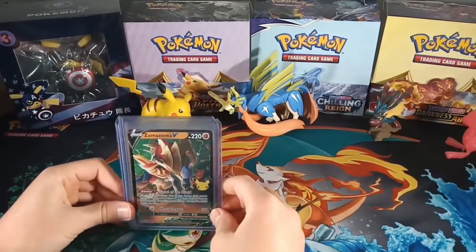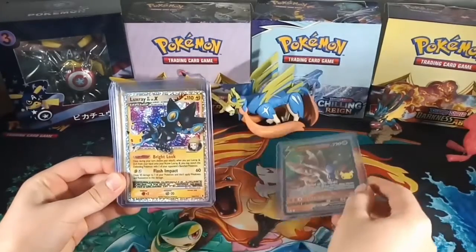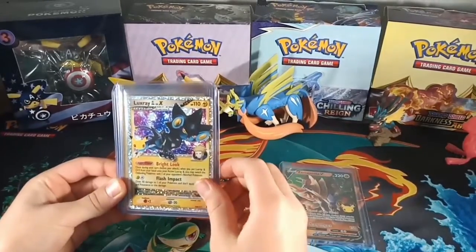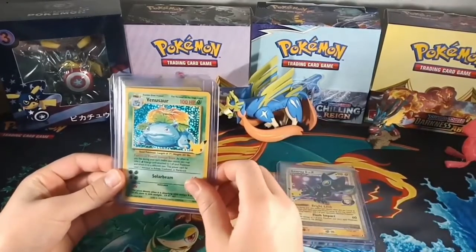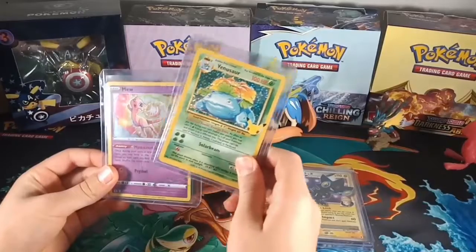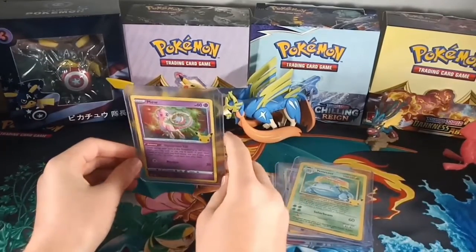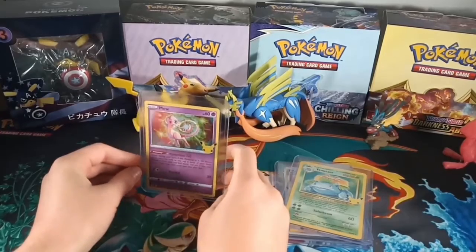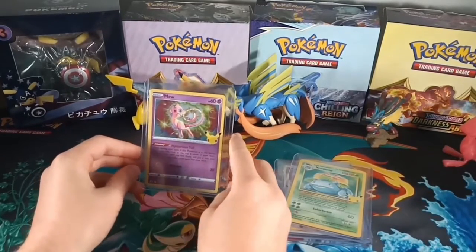This is the recap. First we have Zamazenta V, then we have Luxray Level X, then we got a Venusaur, and we got our mascot again — a Mew that I am going to keep. Please like, subscribe, and hit the notifications button so you know whenever one of my videos is uploaded. Thank you for watching.